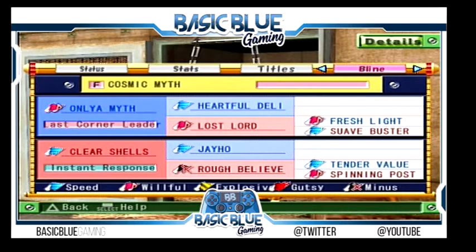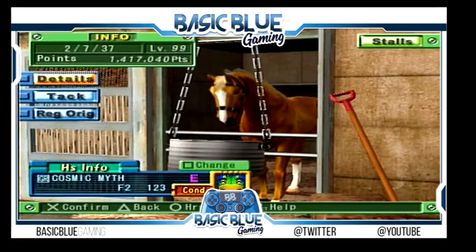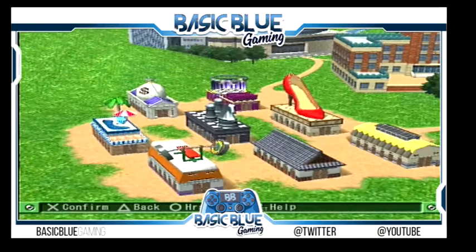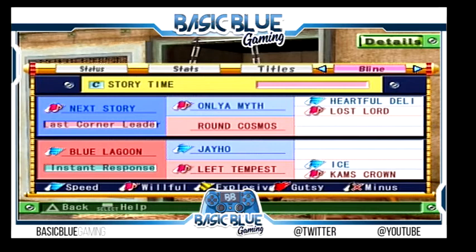As you can see, Rough Believer was by Tender Value and Spinning Post — which I just said is the best mare you can have in my opinion. Then Fresh Light and Sir Buster, which was Lost Lord — her and Half of the Dollar produced Only a Myth. So I have the perfect combination to start that top line again. I'll show you Only a Myth — he is insane. I'm really happy I was able to breed that line together. Polish Beat and Desert Ending is a brand new first-gen pedigree. As you can see here: Lost Lord, Half of Delight, Only a Myth, Round Cosmos, Next Story.